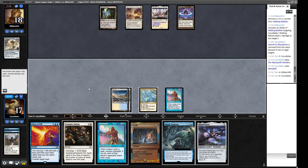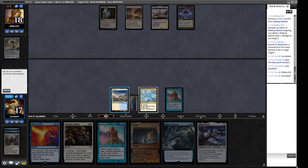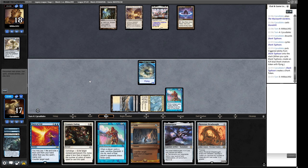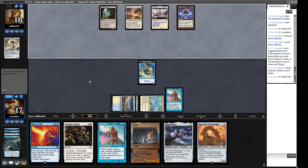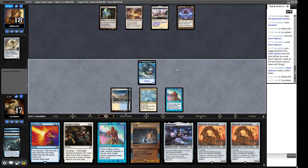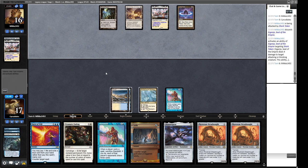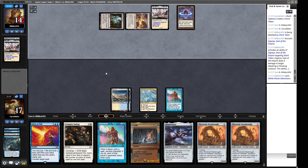We can cycle Shark Typhoon to hit a land drop and we're probably doing it on our opponent's turn anyway, so let's go ahead and develop our mana. We have a Dreadnought now — so if they crack our Standstill we get to make a Dreadnought with our Stifle and then copy it with Microsynth Gardens and just swing for lethal. We've got a little Shark Typhoon token hanging out. Their deck can't deploy threats without breaking the Standstill, but ours can — so we can just look at each other for a while.